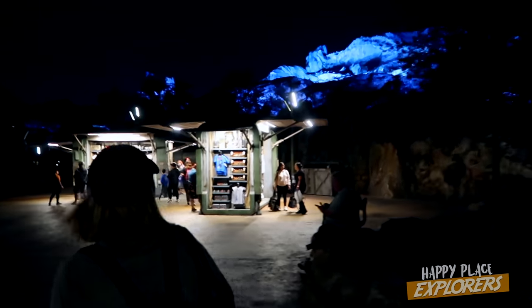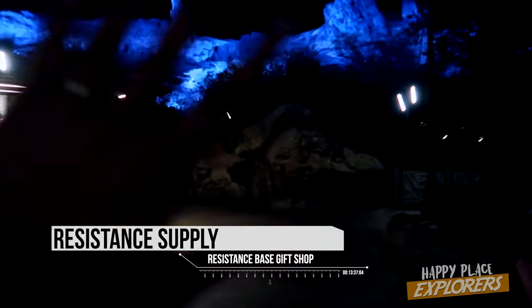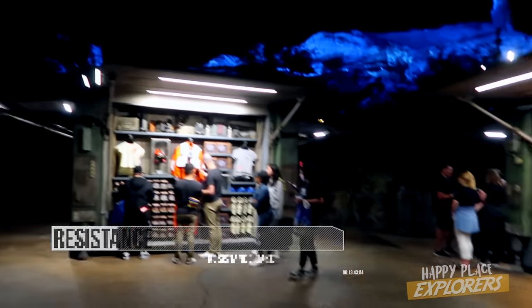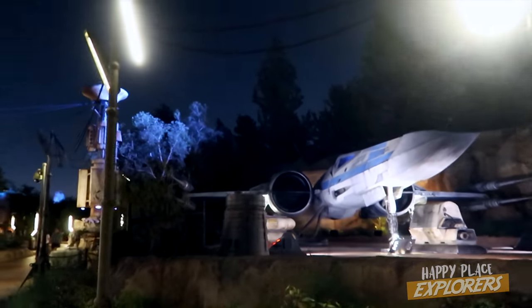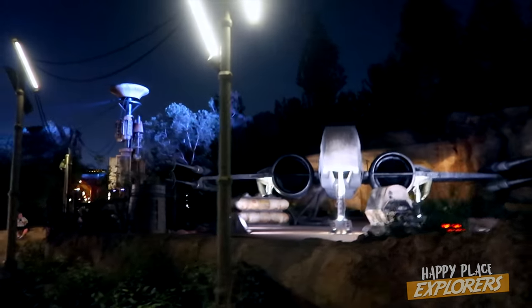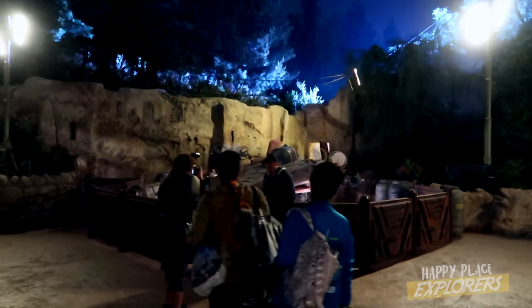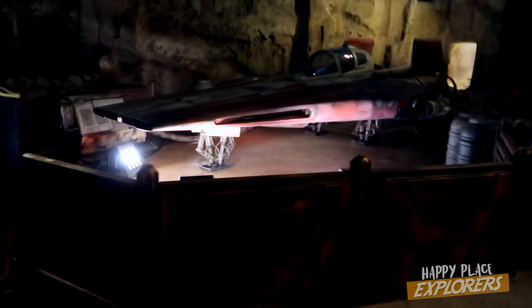It's the Resistance Supply — this is the last shop before you either enter or leave. And then eventually this will all be Rise of the Resistance, so that's their big e-ticket attraction. That will open later this year — they said they haven't actually even had an official date. It's the X-Wing at night, looks pretty awesome. There's also an A-Wing right here, not quite as lit up but still pretty cool. What's cool about it is it literally has the landing gear down — like they went all in.